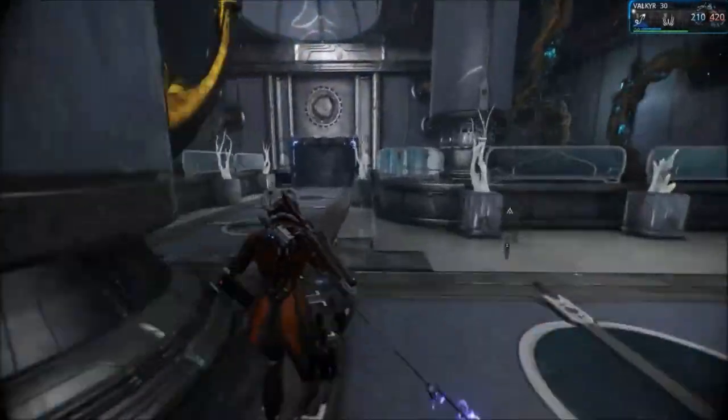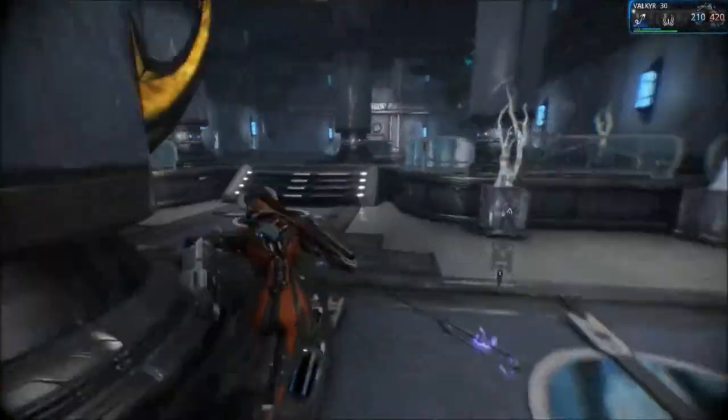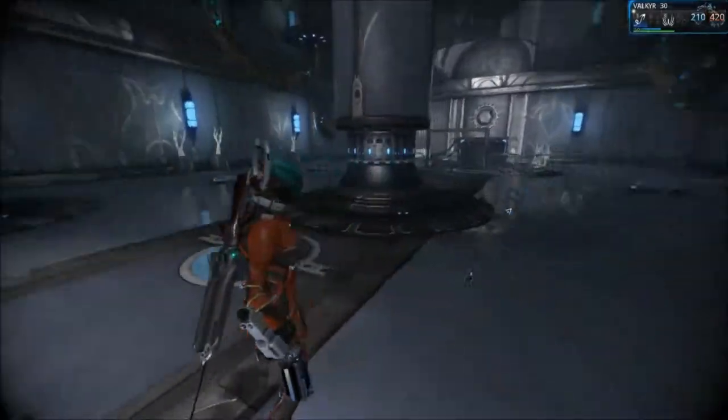There's a new map mode with really interesting UI improvements. You can pull up a full-screen map now, which makes navigating the Dojo a lot easier — because people have built really elaborate, awesome Dojos. You can have your trading post in your Dojo, invite a buddy in, the trade interface pops up, and you can exchange goods.